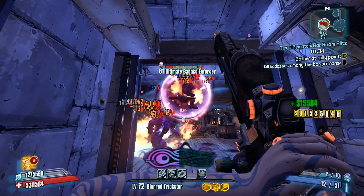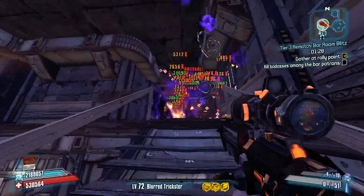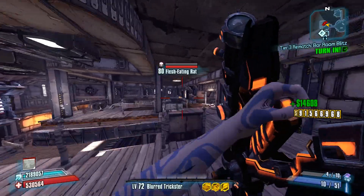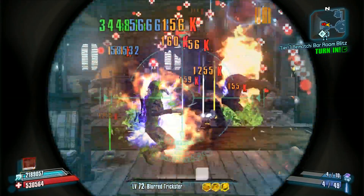Again, here just using Chain Reaction to deal extra damage to the enemies around it. They had about half the health on that particular ultimate badass. Went ahead and took him out as well, which finished the quest. Finished the quest in pretty quick time — of course we were concentrating on the ultimate badass enemies.